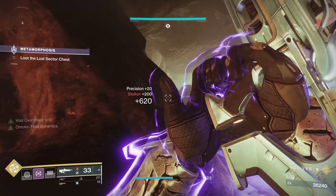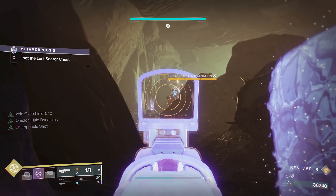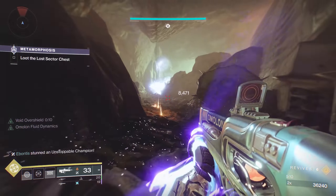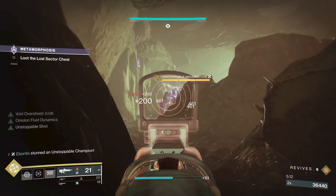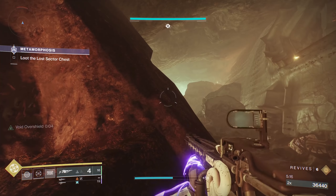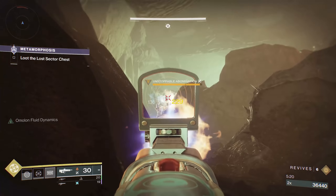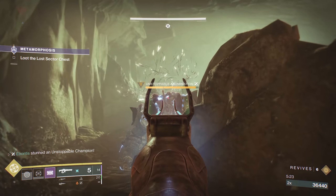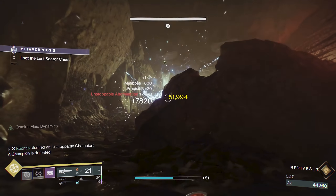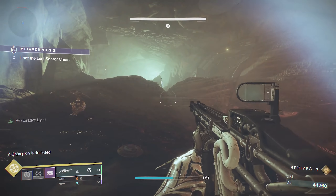Pop your overshield. If you've got Devour or Invisibility, it's a good time to go for that. Screebs as well — nice ways to get those little bonus clears. Unstoppable champions: one is sitting there, eventually he's going to peek out to where you can see him. Trying to kill the other guys first. Make sure your heavy is up — I've still got plenty of it. There we go. Wasted an extra shot there because one was not a crit, but that's okay.